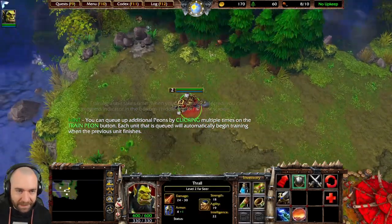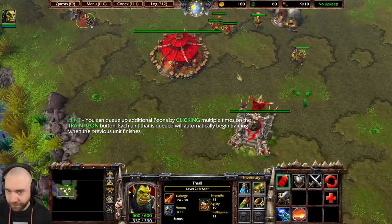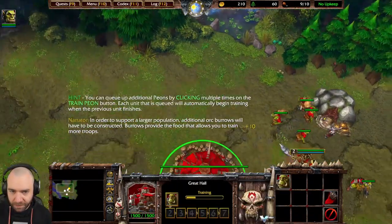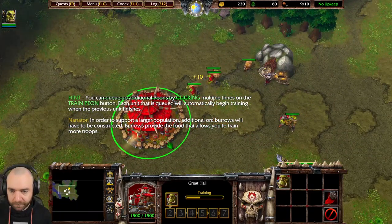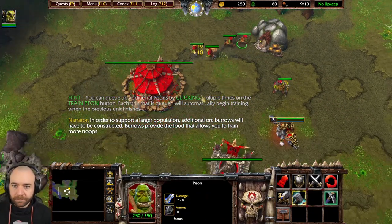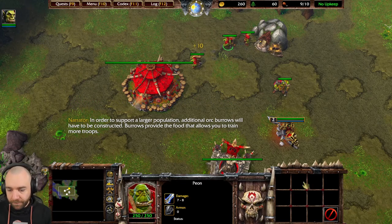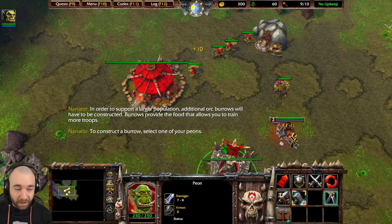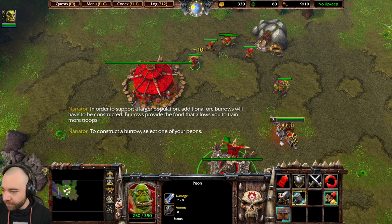Okay, we learned the very basics. I think this is a little further than originally, right? In order to support a larger population, additional orc burrows will have to be constructed. Burrows provide the food that allows you to train more troops. Select one of your peons and click on the build structure button in the command card.